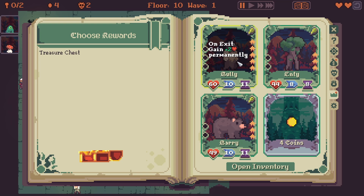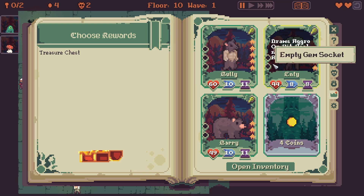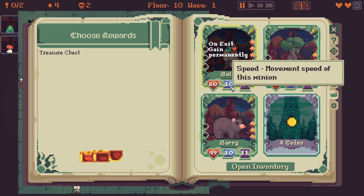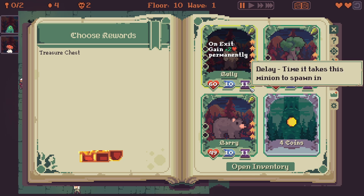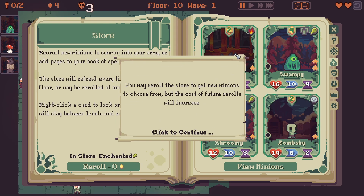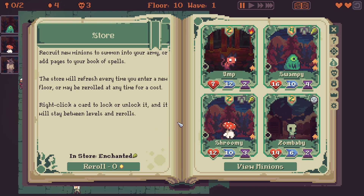I think I should probably go with the Bully. He's got the most health. He's the fastest, but he does take a little bit longer to spawn in than everyone else. But I can gain plus two permanently on exit. On the first few levels, that's going to be so easy. And with a Bully, we can re-roll the store. Doesn't cost anything. Don't want to re-roll at the moment.